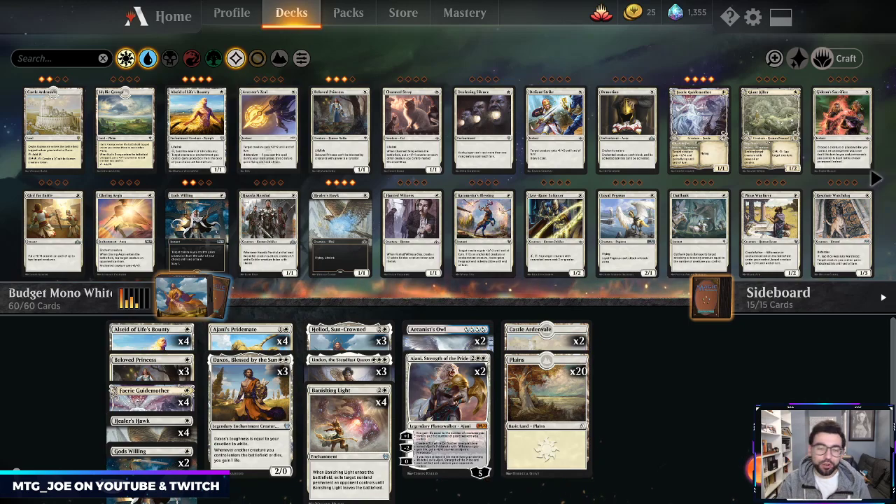Welcome back, MTG Joe here. We're going to be kicking off another budget deck. I did the budget build series for mono black — that's the three parts where we take a budget build and then build it towards a fully tuned version. Got a lot of good reception from Reddit and such, so people are asking to do some more. I'm going to tweak the pace in which I do it because a lot of people are still building up their Theros cards.